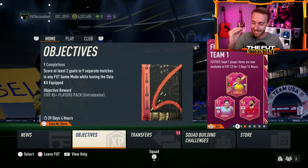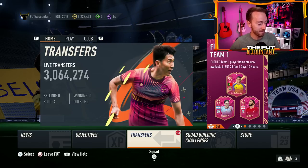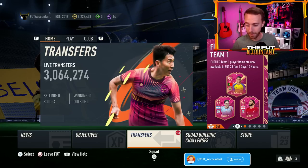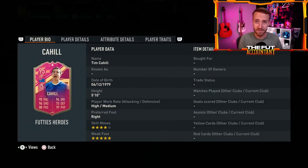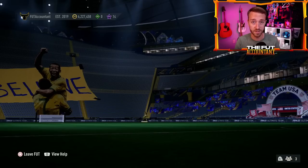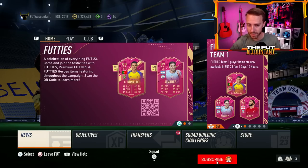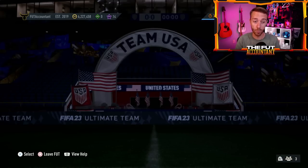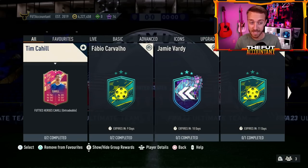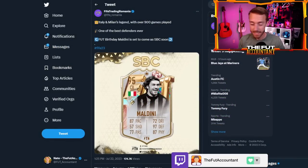Sunday content looks promising. First question: are we going to get another Footies player SBC, whether a hero or premium Footies card? I find nothing in the menus saying daily SBCs are incoming, but two days in a row we've had player SBCs, so maybe they'll keep doing that. There might be a day this week without one, but it also looks like it might be a true surprise — there were no leaks for the Cahill SBC, so hopefully we get a player SBC today.